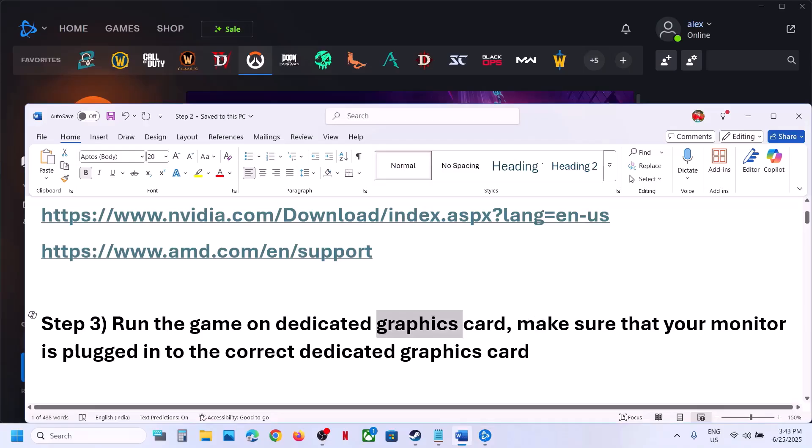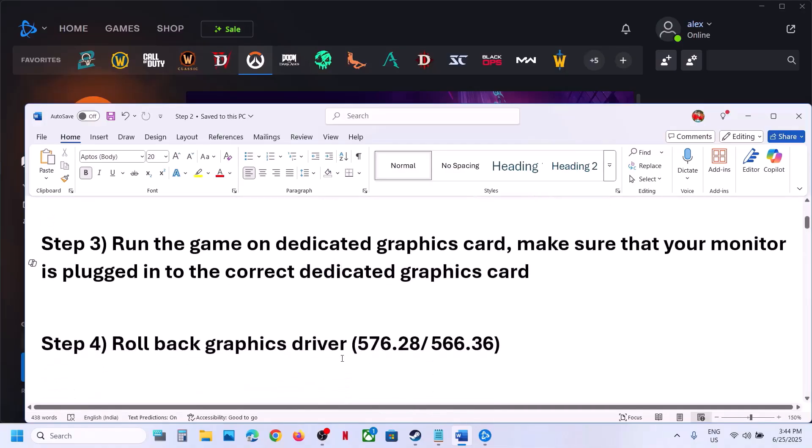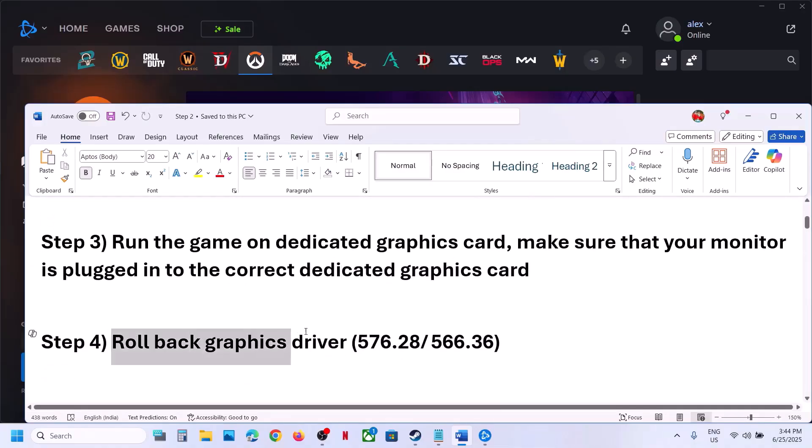The next step: if you are using an external monitor, make sure you plug the monitor into the dedicated graphics card. Sometimes the display cable or HDMI cable is connected to the onboard graphics slot on the motherboard. Make sure you connect the display cable or HDMI cable to the NVIDIA or AMD dedicated graphics card, and then launch the game.